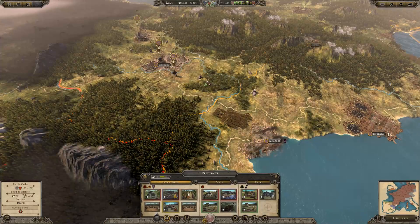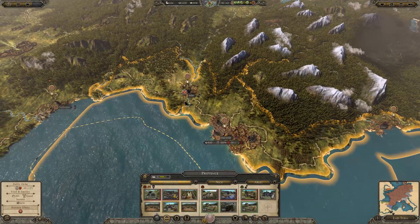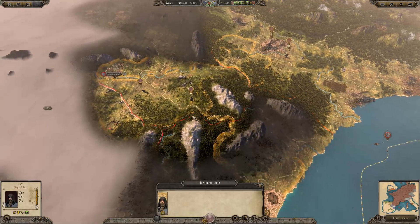We're just being patient over here because expanding this way just causes more corruption. We're going after Iberia because they're going to try and kill us no matter what, so we might as well try and get the jump on them.